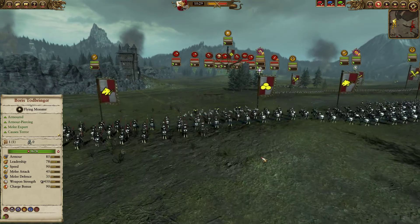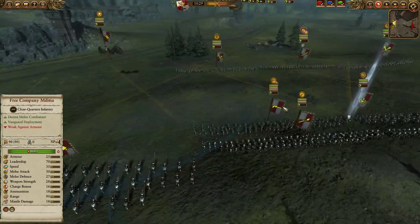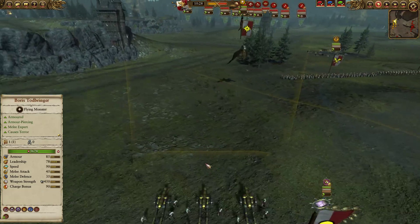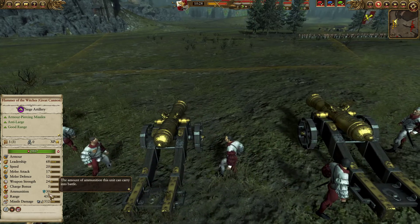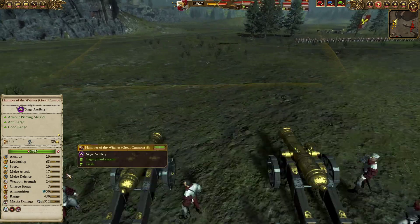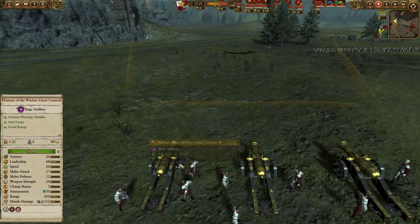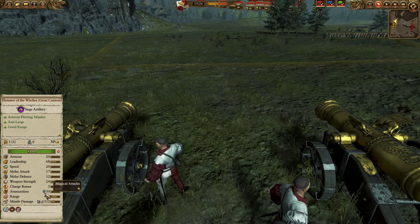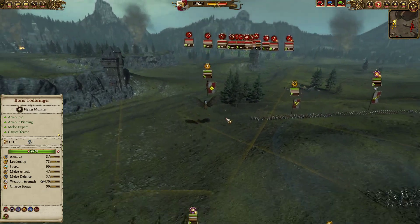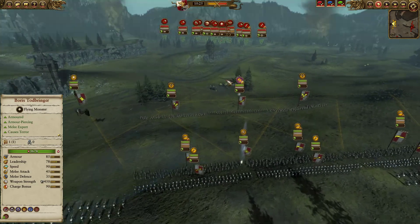So you guys know what that means — lots of Reichsguard. We've got four units of Reichsguard, two on each flank. Since this is a fairly open map, I decided to bring the Hammer of Witches, a great cannon, Regiment of Renown. The Regiment of Renown status — the three gold chevrons — gives it a faster reload rate and also makes it more accurate. In addition, the Hammer of Witches also has magic attacks, which is very, very nice against savage orcs, which my opponent has brought plenty of.